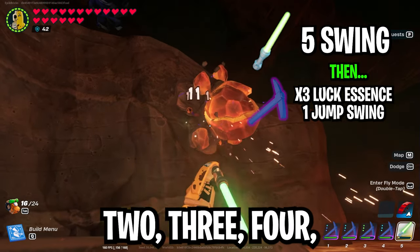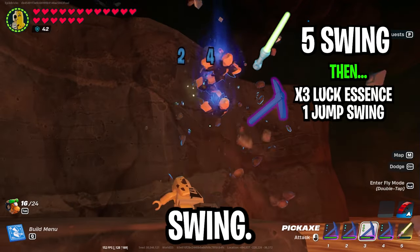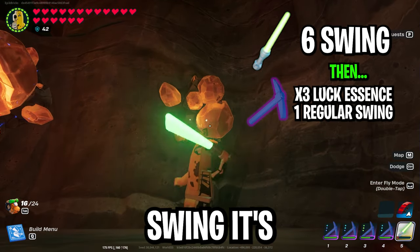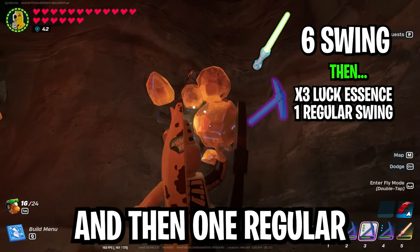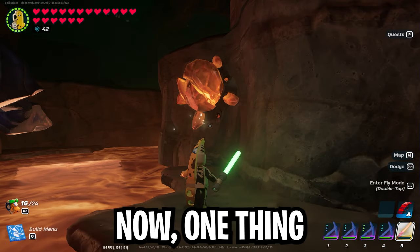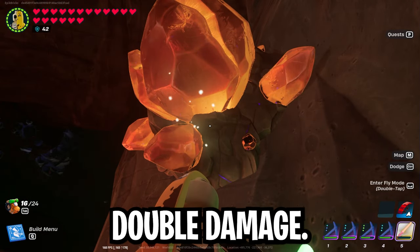It depends on whether the bright core is on the floor and easy to jump swing, or on the ceiling where you can't do jump swings. The combo of essences is the same — you're just doing a different type and amount of swings. If you want to use the lightsaber, it's five hits with the lightsaber and then one jump swing with the luck pickaxe. If you're not able to use the jump swing, it's six lightsaber hits and then one regular hit with the luck pickaxe. One thing worth mentioning is that the lightsaber does not benefit from the jump attack double damage.